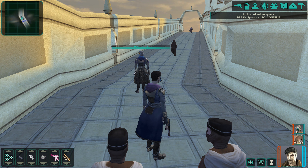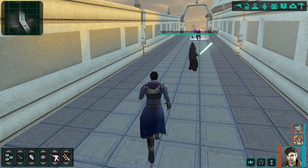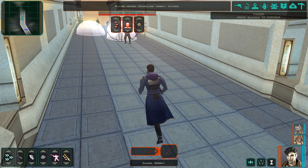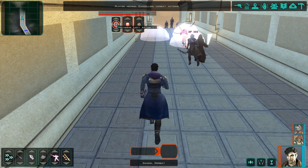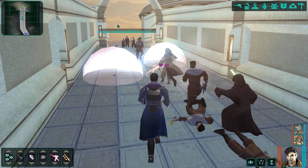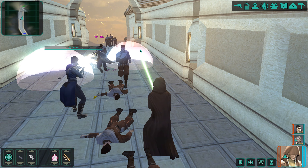Final advice: always have a force user to lock things down for Atton. If you can't stun or fear enemies, attack from behind. Buff up with force powers like burst of speed. If you want to go all offensive with force powers to soften enemies up first and then finish with sneak attacks, that's fine. Remember: Atton excels at sneak attack damage as long as the foe is locked down or attacked from behind.